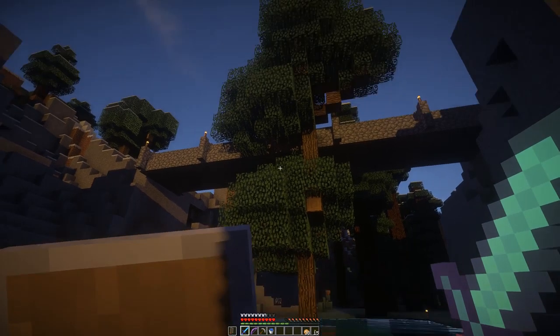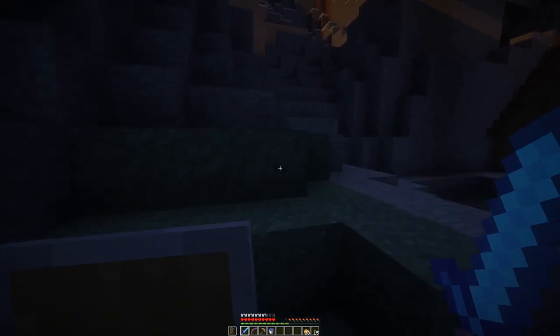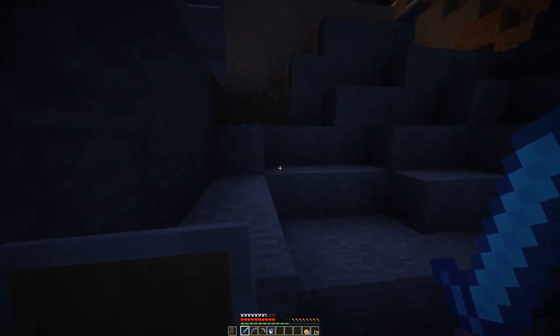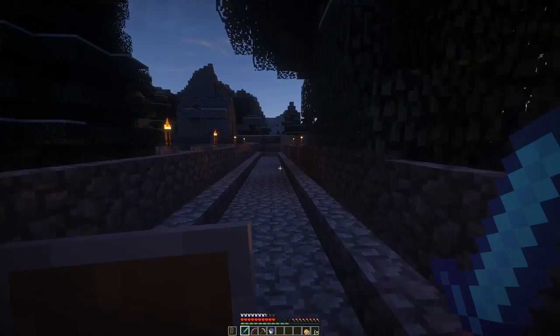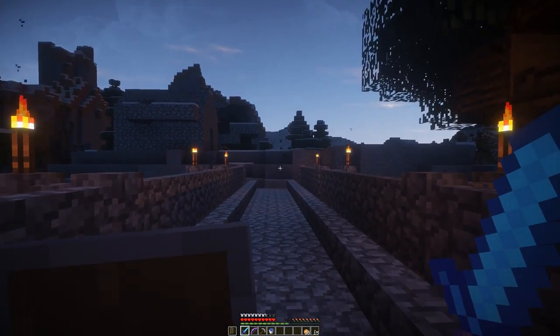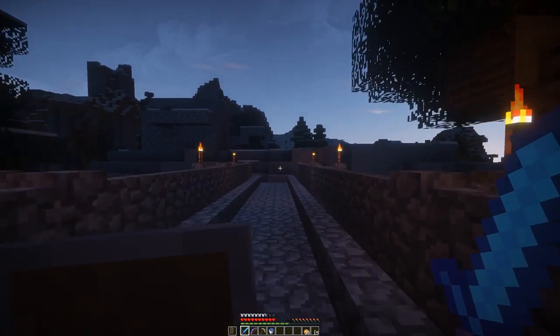Doesn't that just look beautiful? So I made the bridge one wider, and I added a tree underneath, and I made a slight modification to the tree — rather, I grew a tree on top of a tree, so as to make it come up here. I probably need to add like a leaf blocker here or something just to make it not look so squarish, but there are actually just a couple leaf blocks here, so it kind of naturally was that way.